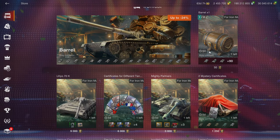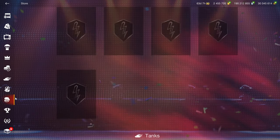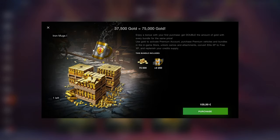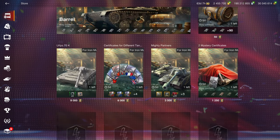The Ironfest event lets you obtain barrels with beer mugs, and the mugs you can get down here by buying gold. The conversion is pretty terrible — 2,500 mugs for 110 euros, and this vehicle costs 9,000 of them.